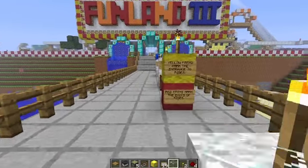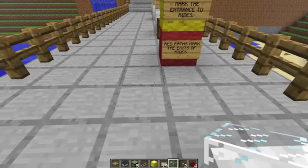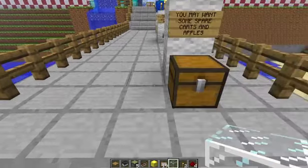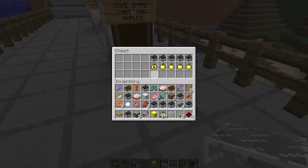Welcome to Funland. Yellow paths mark the entrance to rides. Red paths mark the exits to rides. You may need some spare carts and apples — I've got some in my inventory.